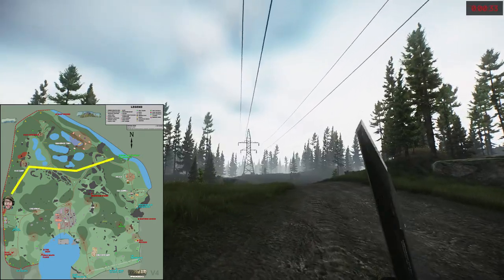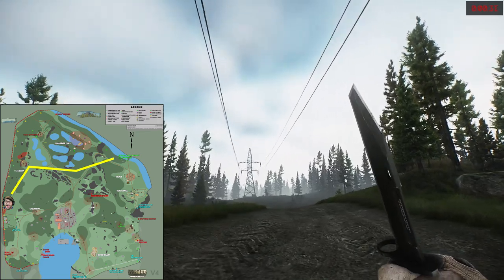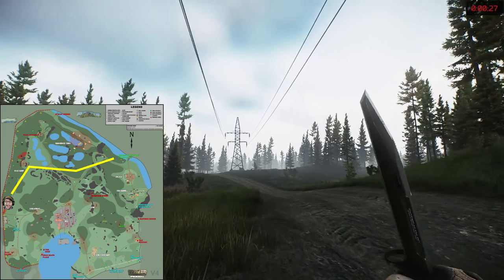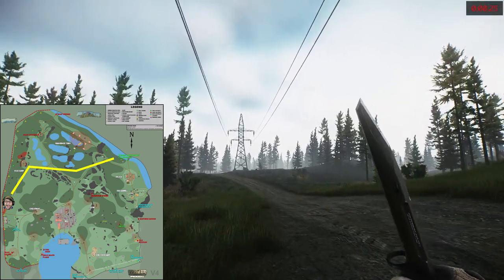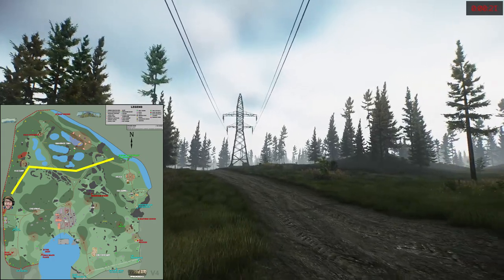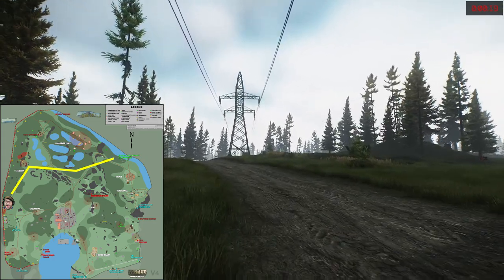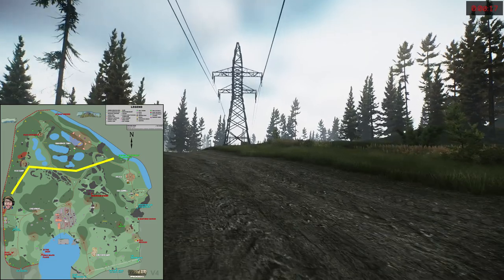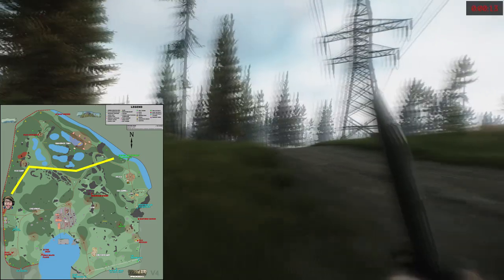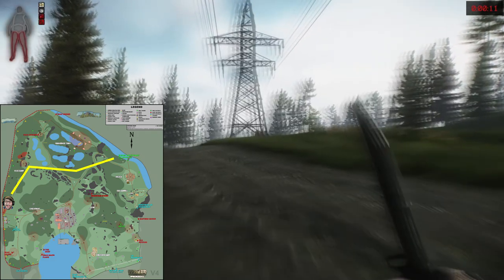The power lines. There is one set of high tension power lines that cuts through the map, running from near the PMC bridge extraction point towards the general direction of the ZB-014 bunker, scav house, and the outskirts extraction points. Be careful though, because if you follow the power lines directly you'll walk right into that big minefield.